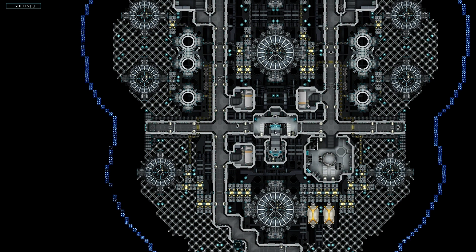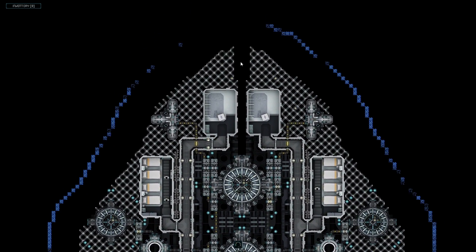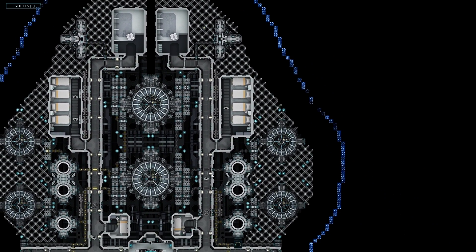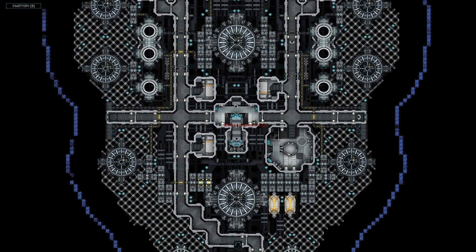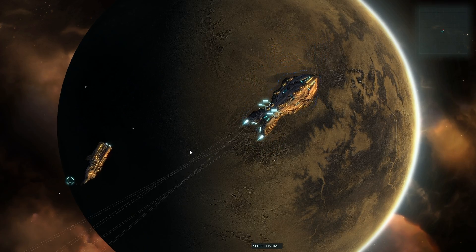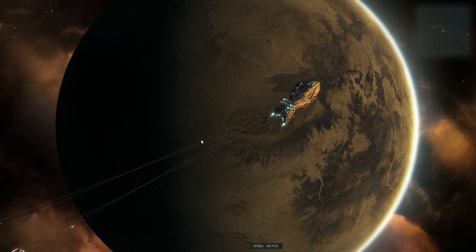Likewise, I can just tell a crew member to go ahead and fly the whole ship for me. Now the AI is fighting for me — I don't have to do anything. I can peruse around the ship, check stuff out, see where I'm taking some damage up front. Not taking a lot of damage, nothing really going on inside the ship. At the same time, I can go over here and take control of the gunnery console while the AI is flying, and just shoot the machine guns. Looks like we kind of took that guy out.